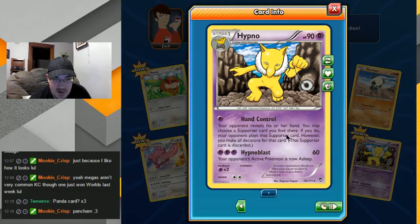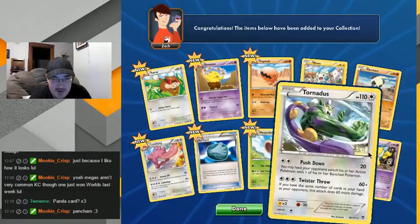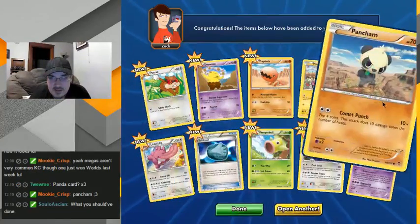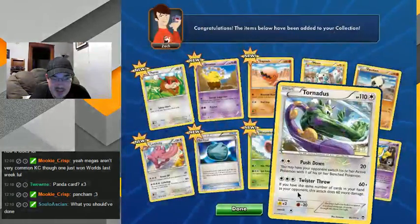You make them use the supporter card but you make the decisions — that's very interesting. I don't know how useful it is, I mean if I give it some more thought it might be an interesting way to use that. Yeah, this is pretty good art — he's just a tough little guy.